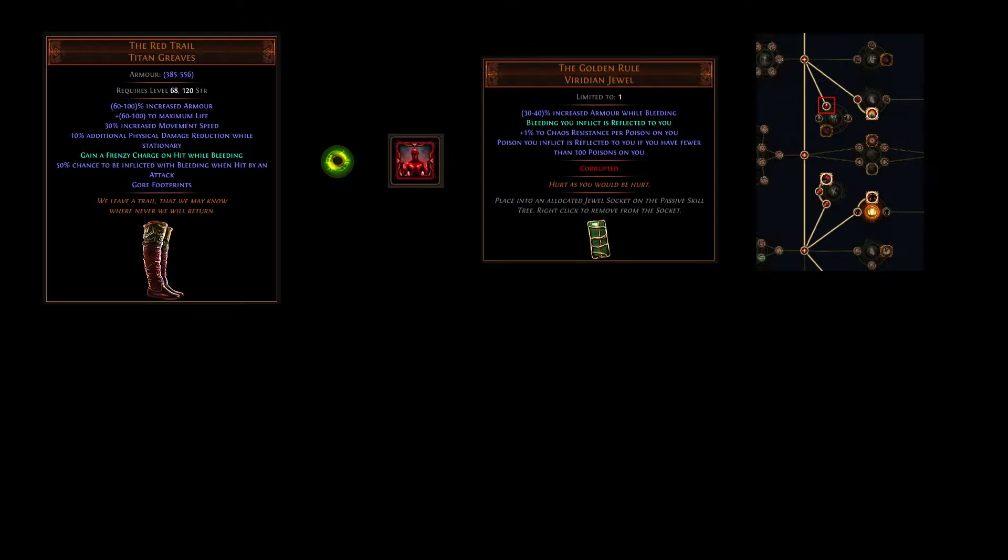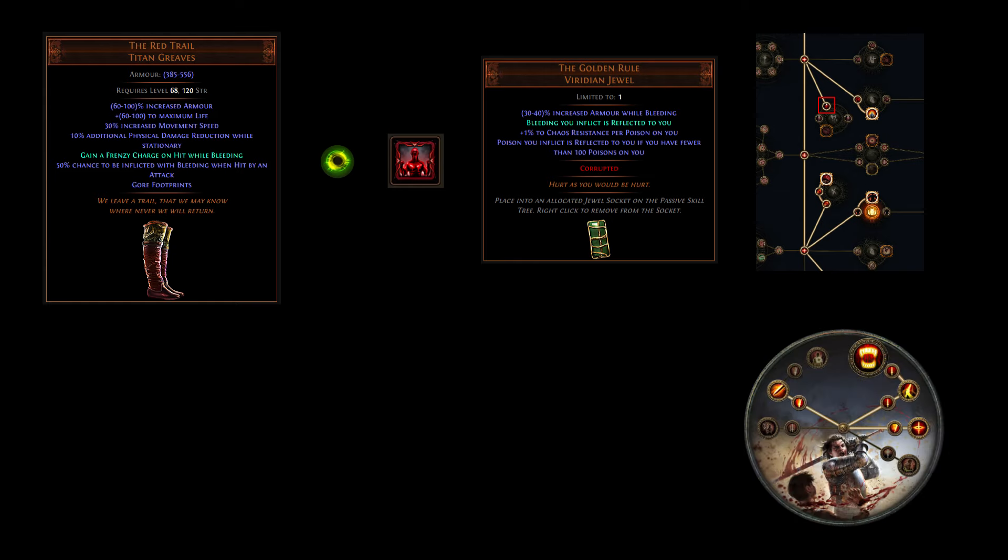We use the Retail Boots, which grants you a frenzy charge on hit while you're bleeding. We bleed ourselves using the Golden Rule, and some chance to bleed here and there. In order to prevent us from killing ourselves with the self-inflicted bleed, we allocate Endless Hunger on the Ascendancy Tree.